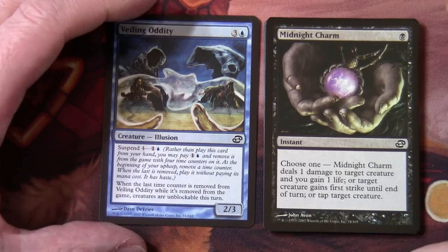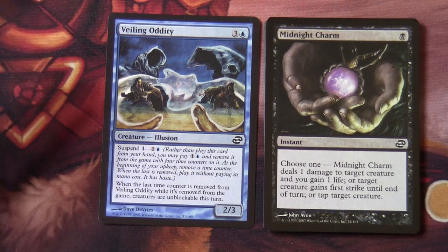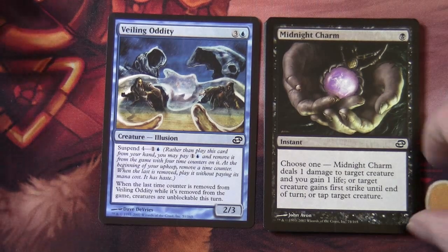Another charm — with a cycle of charms, this is the Midnight Charm. For a single black, we get to choose one: it either deals one damage to target creature and you gain one life, or target creature gains first strike until end of turn, or tap target creature.